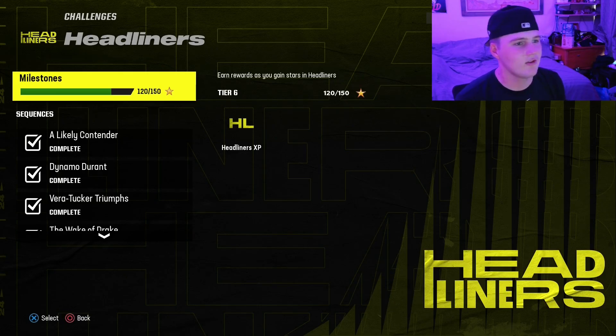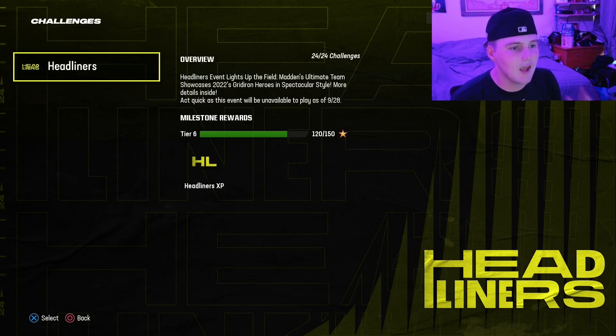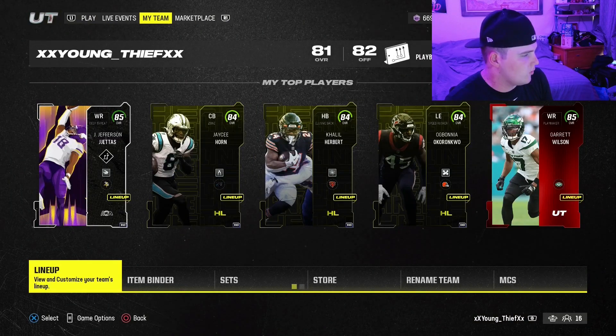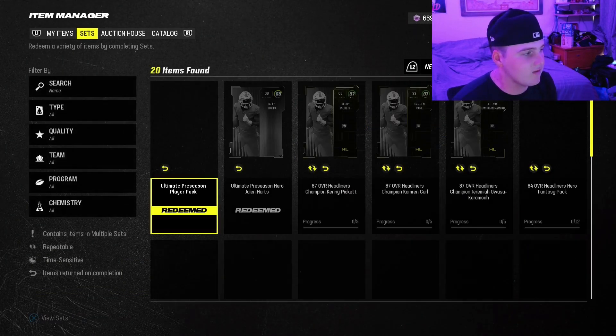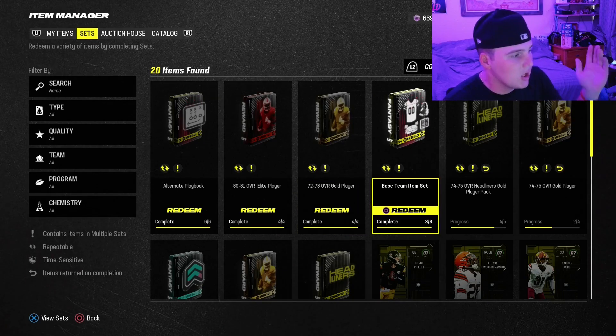I got them all done in maybe an hour. They'll probably release more, so Opening Day challenges will probably take like two or three hours - not too big of a deal. Go ahead and knock those out of the way; that will get your season level up a good amount and jumped me up to level four. Get all those solo challenges out of the way, you'll get cards along the way. Then take all those cards and experience points and go over to the Marketplace section of the menu.